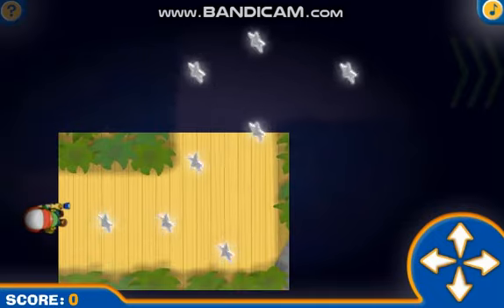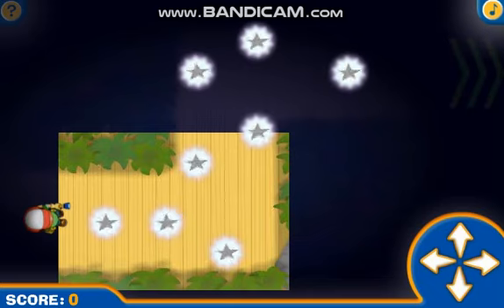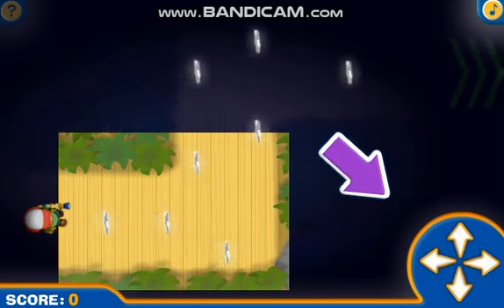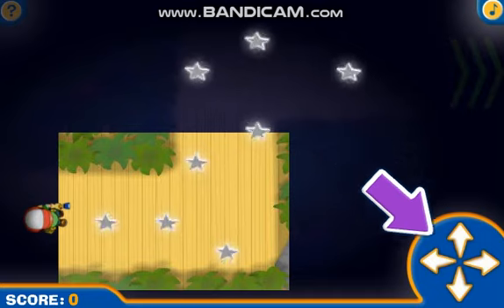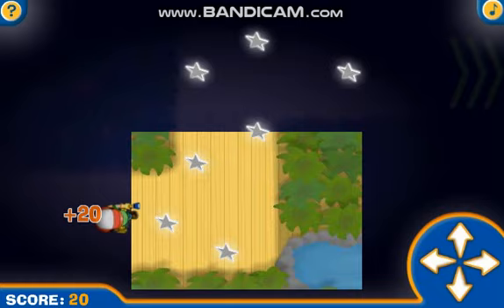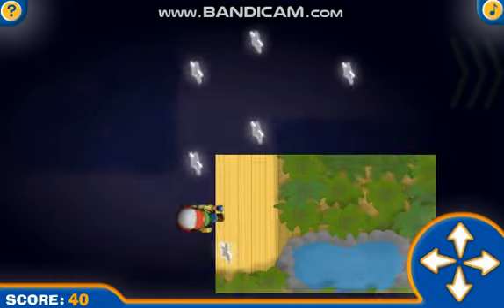But we'll need your help to guide us through the hallway to the first room. Do you see these green arrows? That's where we need to go. And if we collect these glitter stars along the way, we can earn bonus points. Ready? Click these buttons or use the arrow keys on your keyboard to start walking. You found a glitter star. There are plenty more you can collect on your way to the next room.